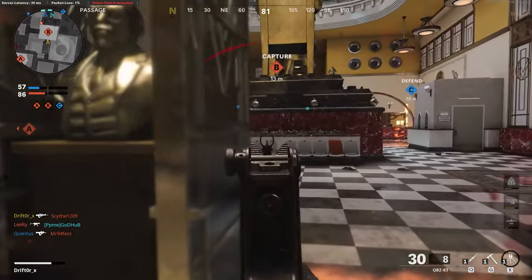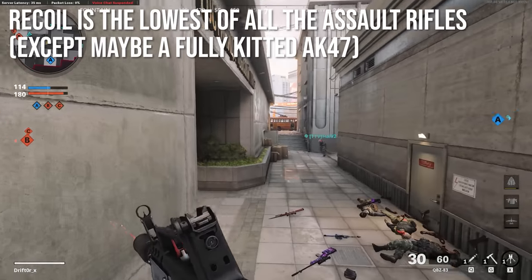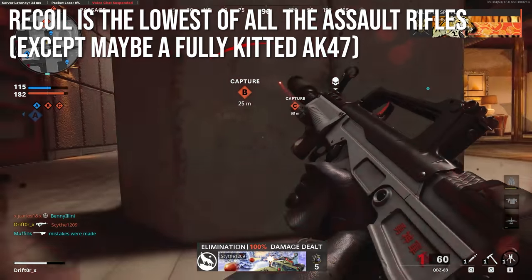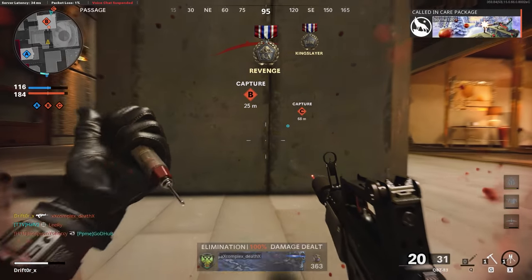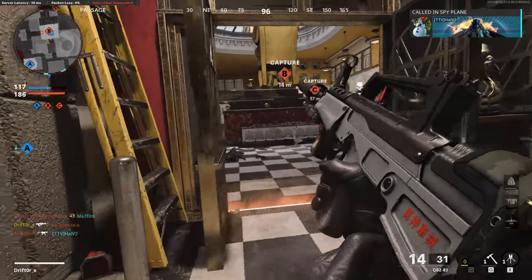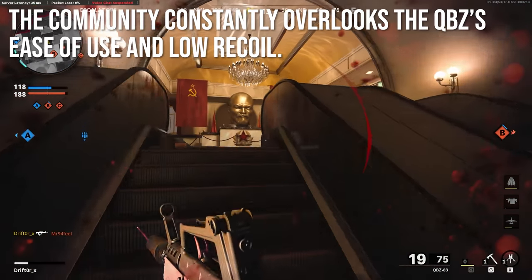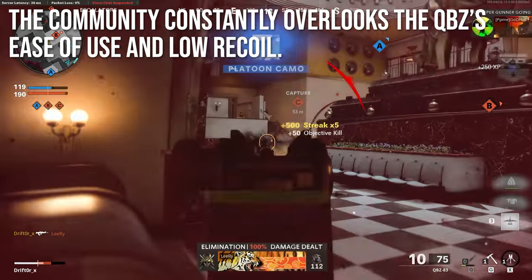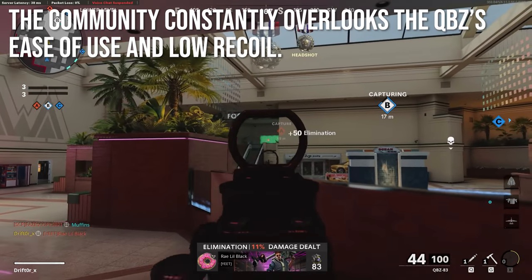This gun kills only one frame faster than the Krig, so it is very much not a fast-killing weapon. One thing it has working in its favor is that the recoil is the lowest of all assault rifles — except maybe a fully kitted AK-47, which becomes a laser beam when fully kitted out. The QBZ's base recoil is incredibly low, perhaps the most accurate assault rifle there is. The community constantly overlooks the QBZ's ease of use and low recoil.